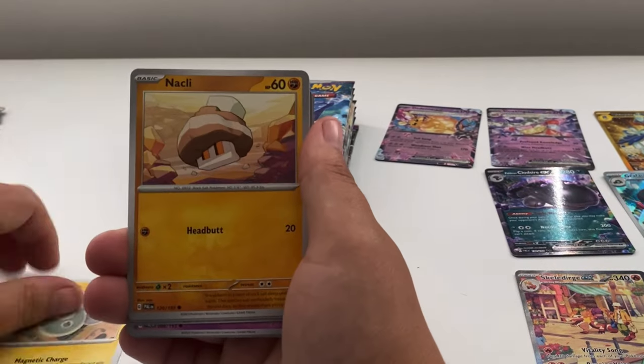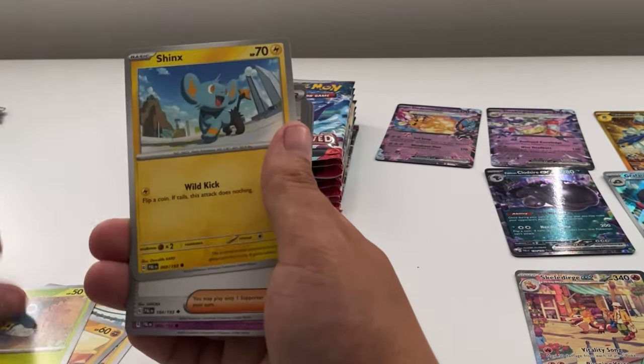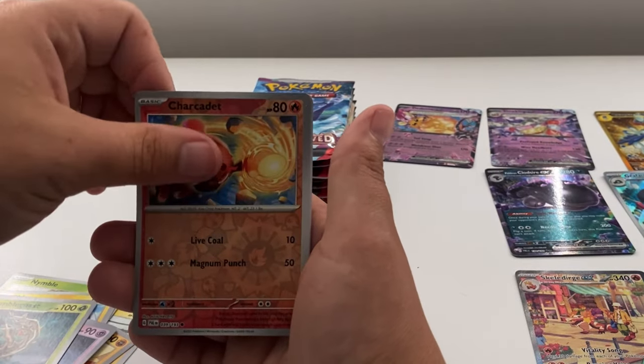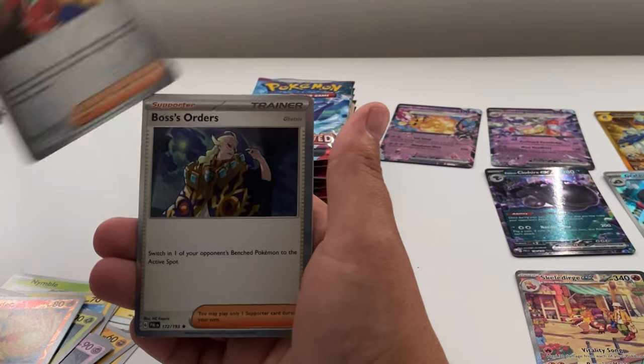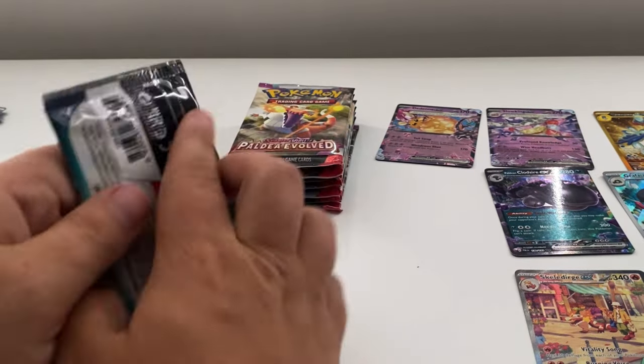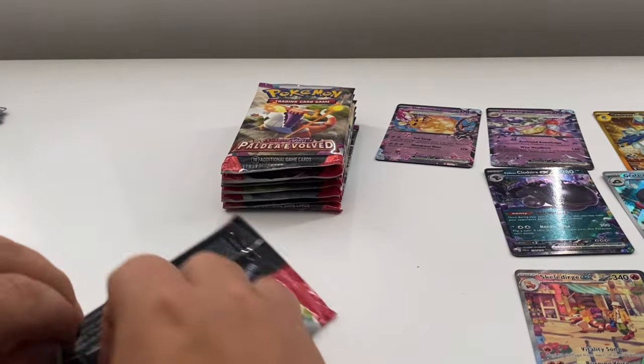Remember, this is a really big set — you're talking over 250 cards so it's going to take quite a few packs to get everything you want. Next: Charcadet, Clubdell, and a Boss's Orders. Like I said, it's going to take quite a bit of time. That's ten pulls total.